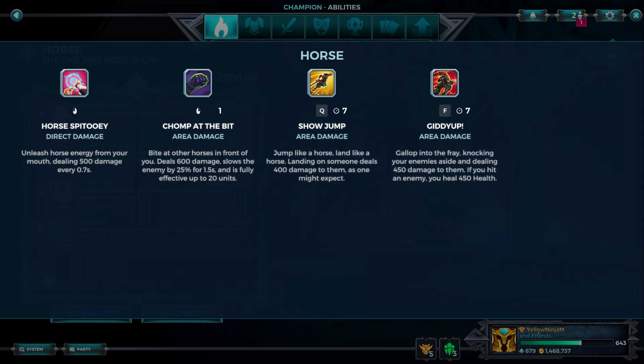Then you have Show Jump, 7 second cooldown. Jump like a horse, land like a horse. Landing on someone deals 400 damage to them. And then movement skill is Giddy Up, also 7 seconds. Gallop into the fray, knocking your enemies aside and dealing 450 damage to them.